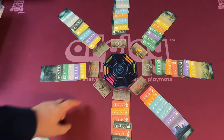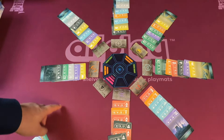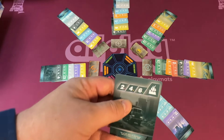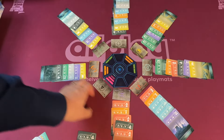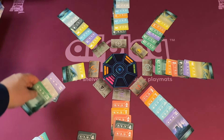Every card scores based on color. The color the pink one is pointing at — in this case black — scores the first number. Where the orange is pointing scores the second number, and where the green is pointing scores the third number. Black gets the highest points on its third number, while every other color usually gets highest points elsewhere, though purple is more consistent.